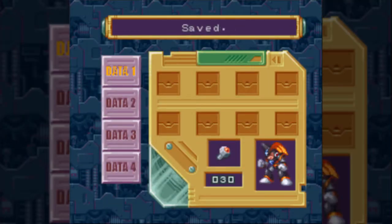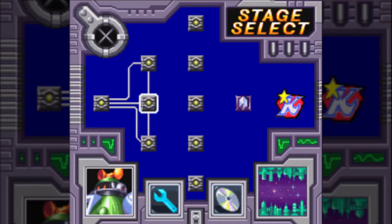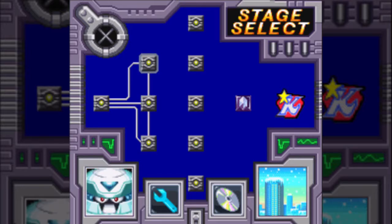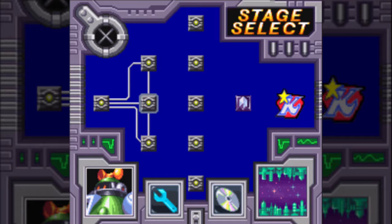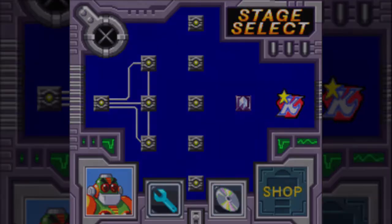Unlike most prior Mega Man games at this point, aside from maybe 8, you actually have a save system with four save slots. That's the only time I'm showing the save screen. And here's our level select — it looks a little different. The way it works is that you can go back to the intro stage anytime on the far left, and on the second column we have our first three robot masters. You have to kill that robot master, and then the three to the right of it will be available. It's an odd progression system. Also available is the shop.